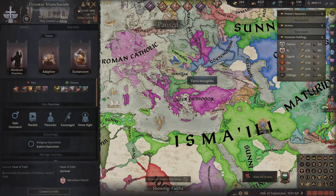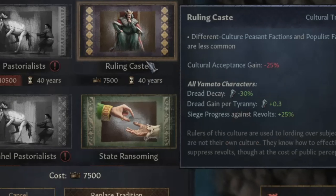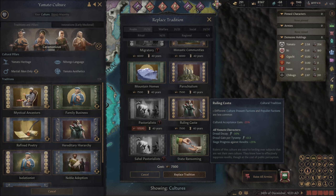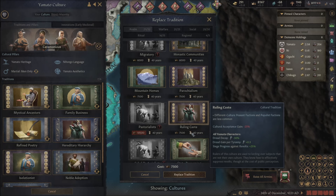You know, like what Hungary was historically, Pechenegs are now. And to make it even cooler, they're Manichaean. If I can't get by the sword, I'll just get another thing here — ruling caste. It'll take 40 years to get, though. It does make different culture peasant factions less common, which I think I'll probably need throughout this playthrough. I really just don't feel like risking staying alive for 15 more years to try to get enough prestige. Ruling caste it is.